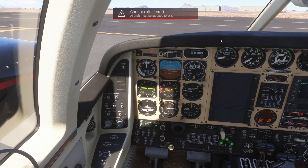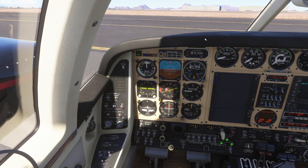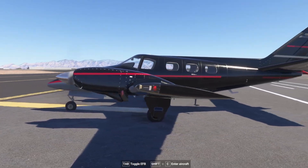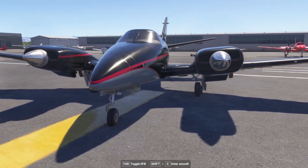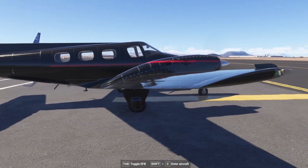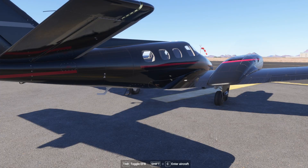What happens when we get out of it? Aircraft must be stopped — no jumping out of a moving aircraft. Alright folks, once again, this is the Black Square Duke. There's the Piston series as well as the Turbine series. I highly recommend either one of them. Truth be told, I enjoy the Piston version more — but hey, you guys tell me which one you love the most down below. And as always, stay safe and healthy. I'll see you in the next one. Bye.